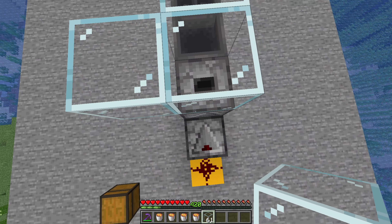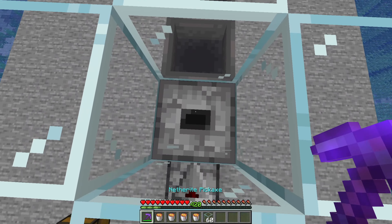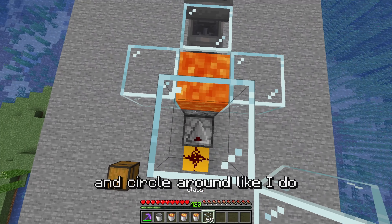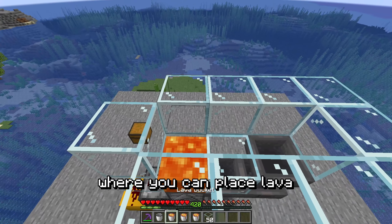1, 2, 3, 4, 5 — and break the stained glass. You can put lava in there. Now go up one block and circle around like I do. There should be 3 spots left where you can place lava.